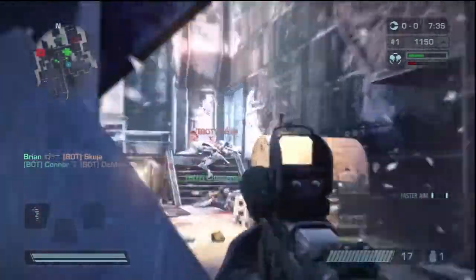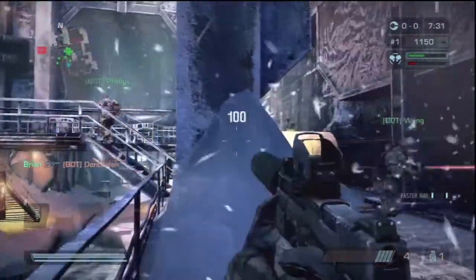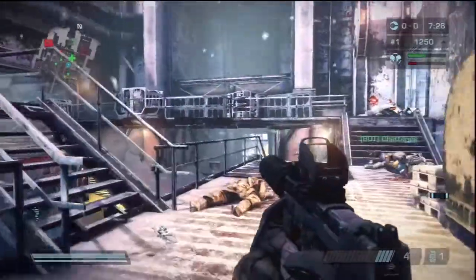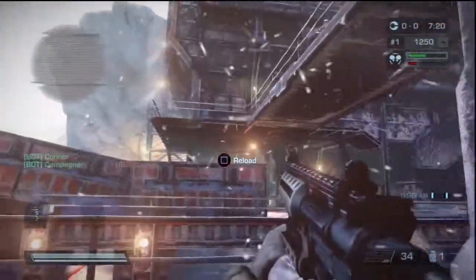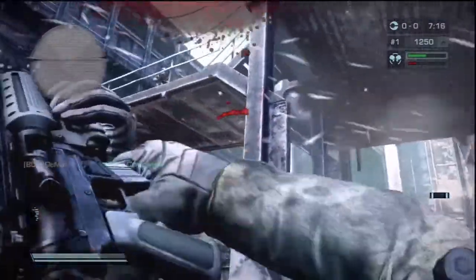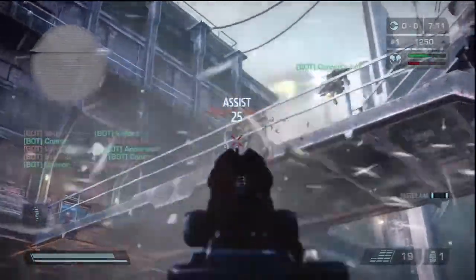I finally got the pistol unlocked in multiplayer too. It's the Machine Pistol Silencer, and it is really badass. It has the benefit that if you kill someone with a silenced weapon, you remain cloaked. You shimmer a little bit and when you move you're visible, but staying cloaked and holding down an area in one spot is a whole lot easier.